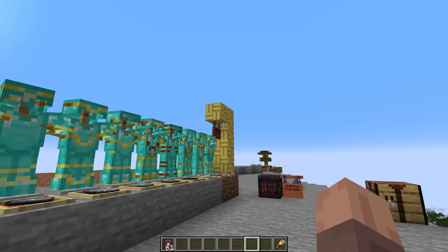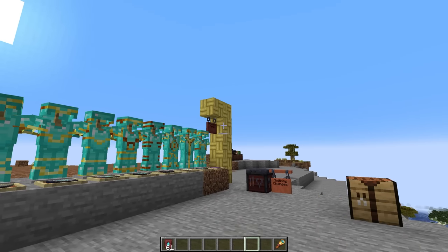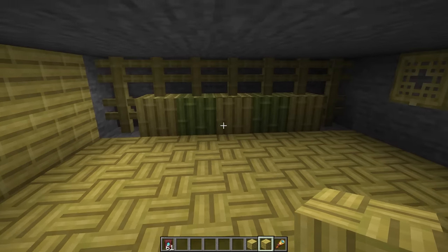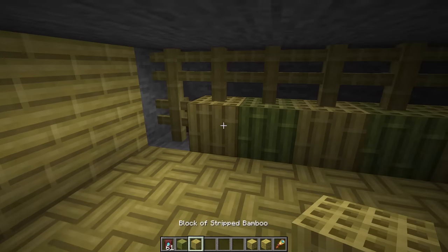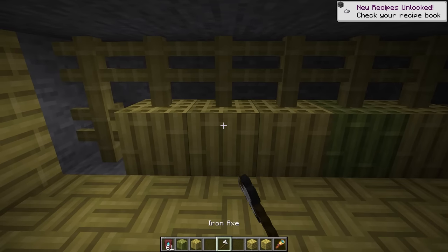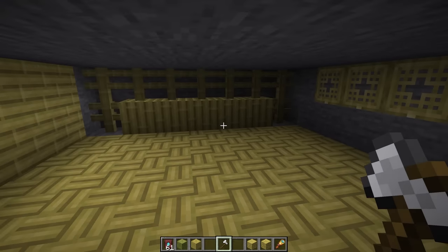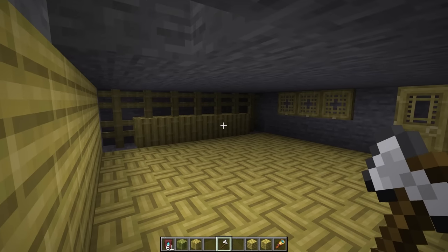We also have the new bamboo blocks. There are quite a few variations — the standard bamboo planks, a bamboo mosaic block, a block of bamboo craftable with nine bamboo, and the stripped block of bamboo. Similar to all other wood types, you can strip it with an axe. We also have bamboo fence posts, trap doors, and doors. The textures look really nice, especially with those kind of lacy-looking patterns.